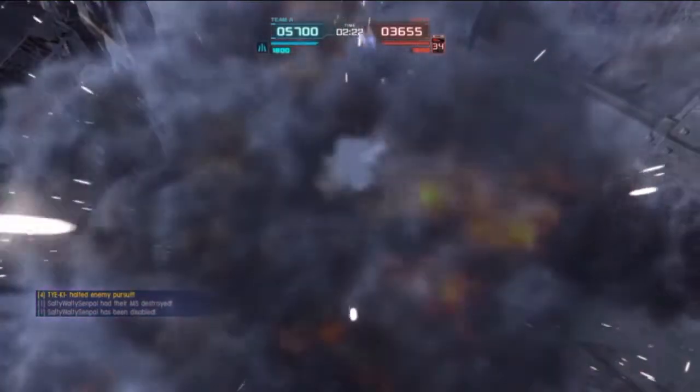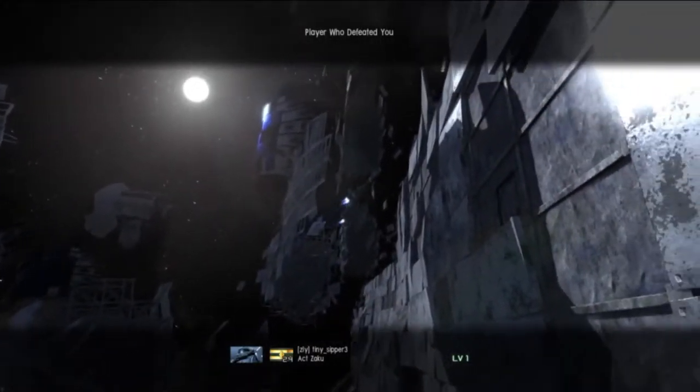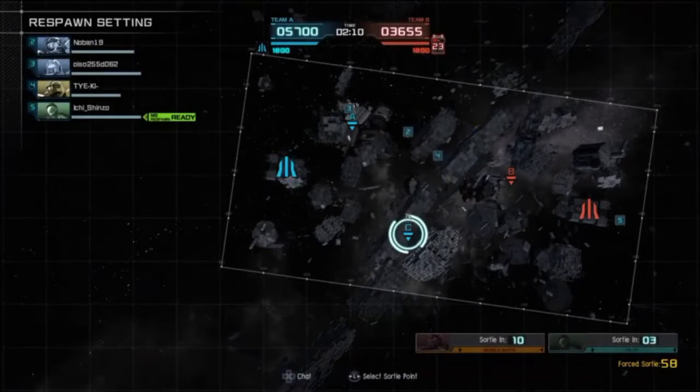I like the Proto Gundam for what it is. I prefer the Javelin on ground and Dual Sabers in space. I've never had any luck with the Javelin in space.